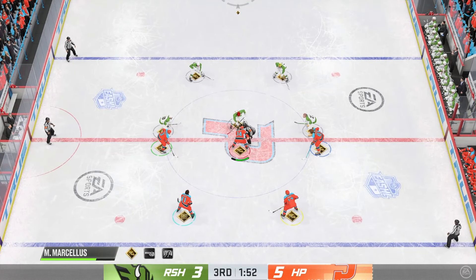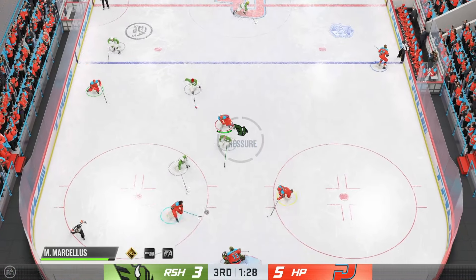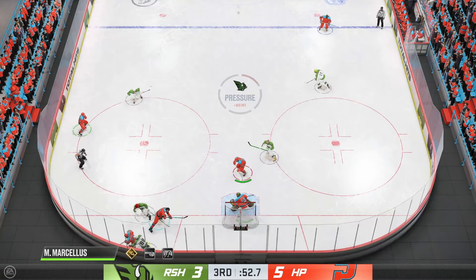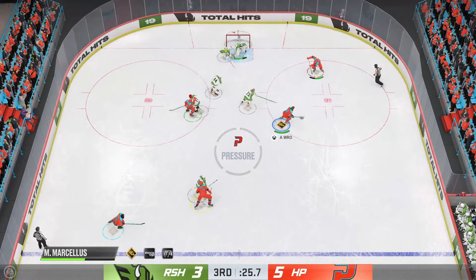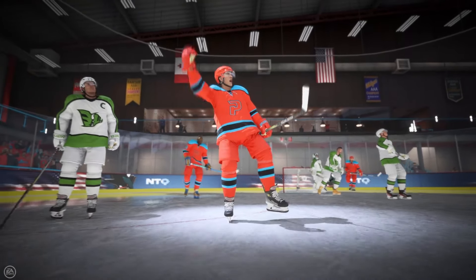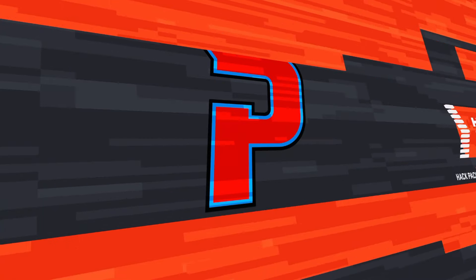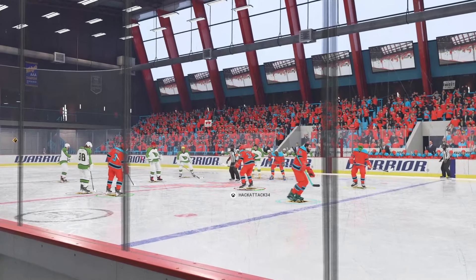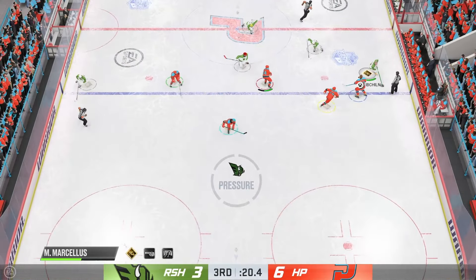That was actually a good job by the defenseman to keep me to the outside — the only option I had was to make a pass. Unfortunately his teammates were not able to cover that, so it was a good pass and a good tuck in. Now they're going to be pouring on the pressure. We cover middle, give the defenseman a lane — they have an easy pass out to alleviate pressure. Playing down low, looking for the cut — score! A lot of give and goes you can do in the offensive zone. Pass down low for a cut play, but their whole team was thinking offense, thought they had the puck and they didn't, and we found an easy tuck.